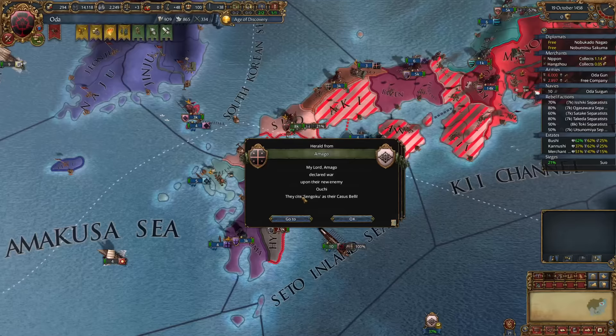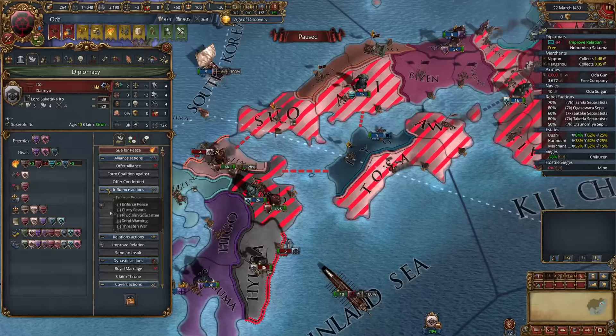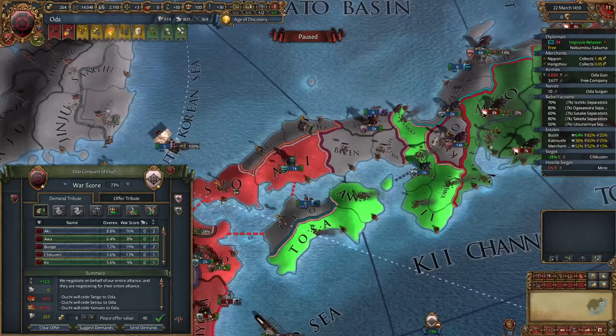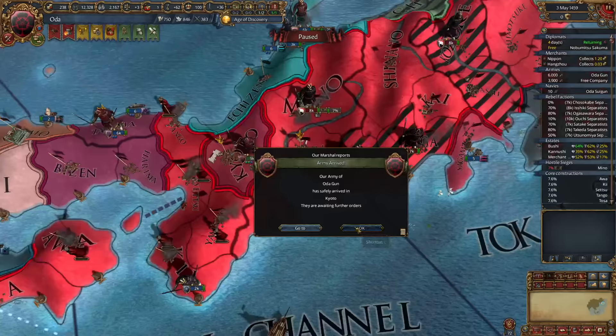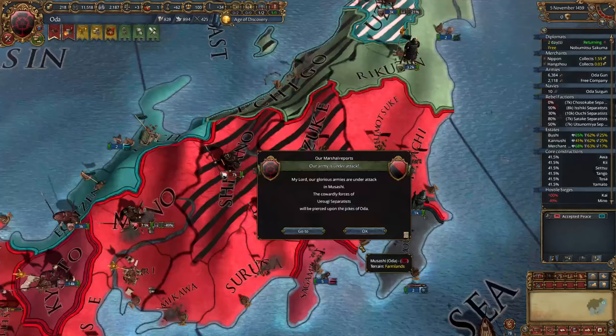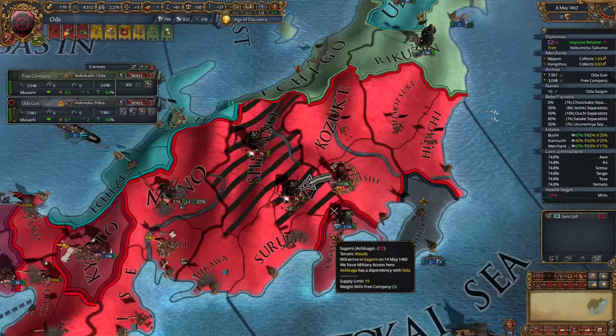We also have rebels ravaging our lands, but we need to focus on this war first. As long as they don't enforce demands, which takes about five years, we should be fine. We catch them again on good territory and stack wipe them on their fort. With them wiped out, everyone's trying to dogpile on Ouchi. We're starting to get a ton of rebels and need to end this war. We take a smaller chunk and a manageable coalition, then deal with rebels. When dealing with rebels, I like to take the easiest battles first to preserve our numbers.